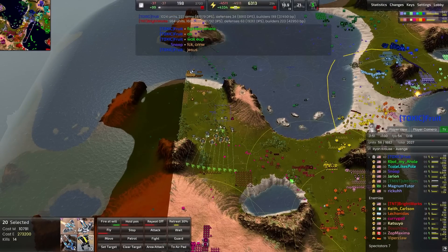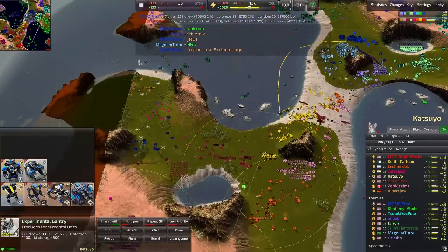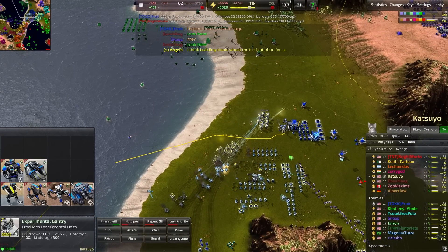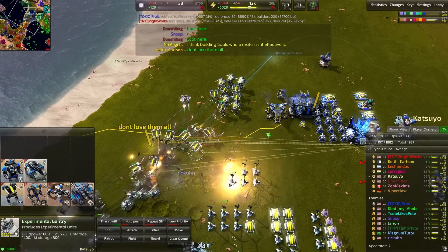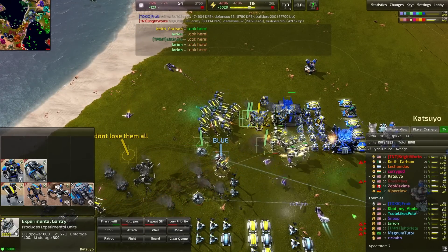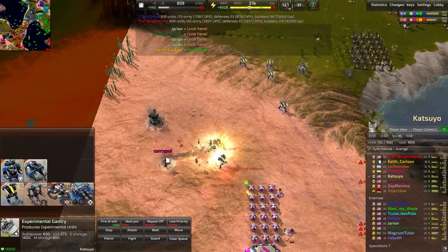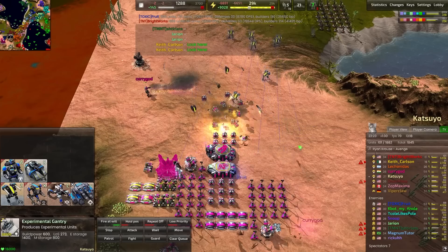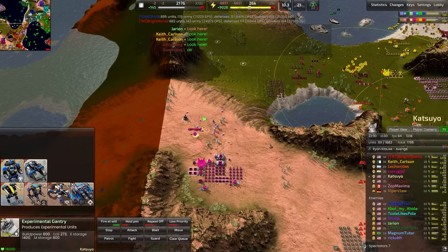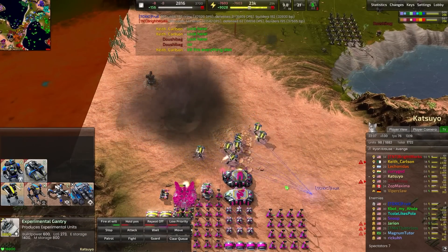A little marauder push has been worked on in the back line — good to see the back line was up to something. Meanwhile a counter marauder push has been sent and there's no way for us to deal with it. Going for eco when we really needed units. The marauders run into the back line, and Snoop moves in the fighters to take out the EMP bombers, essentially guaranteeing those marauders a clean sweep of the base — taking down the T2 air pad and moving on towards Katsuyo's base.